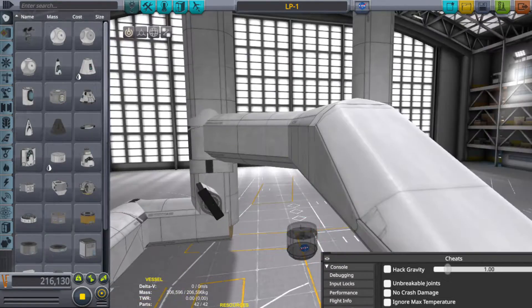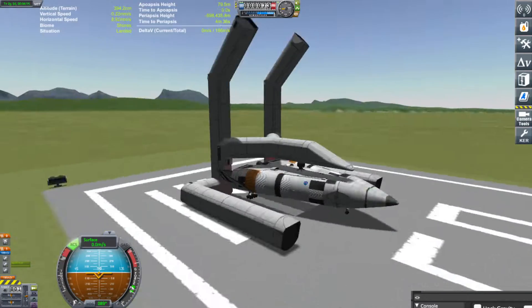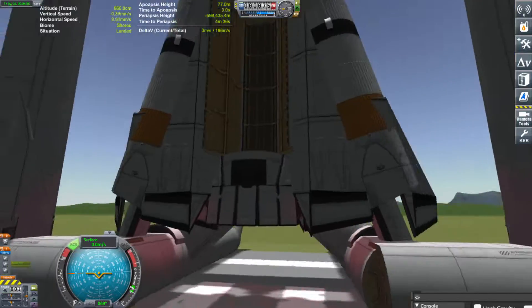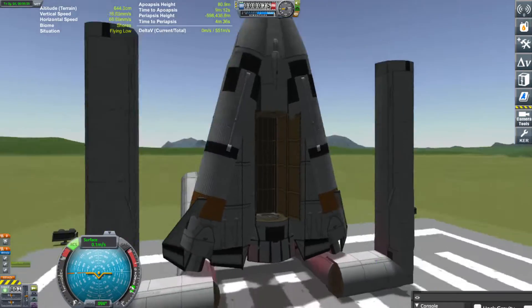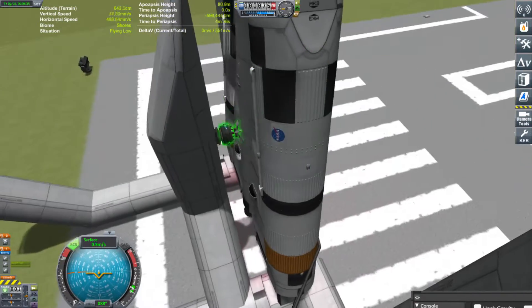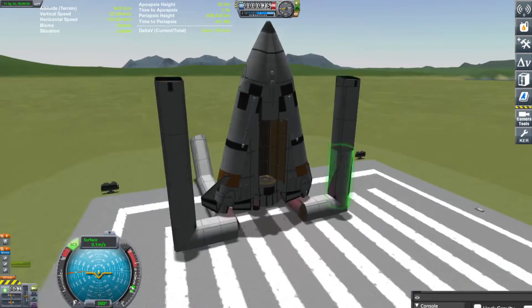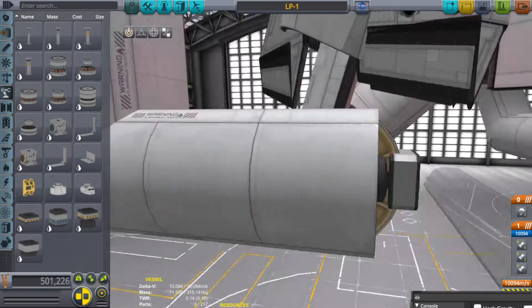Once again we were having more problems with the claw. For some reason it couldn't even pick up an empty-weight SSRT — it kept popping off, breaking off, glitching, all that good stuff. I eventually just got rid of the whole concept of using the claw entirely.